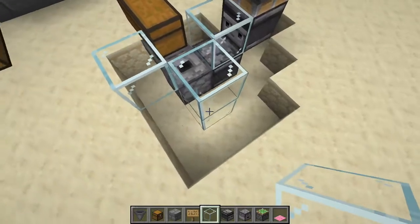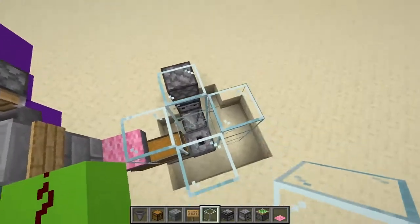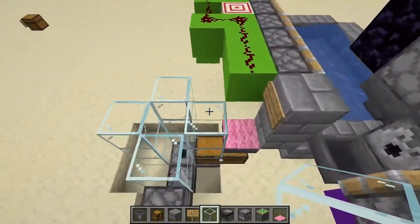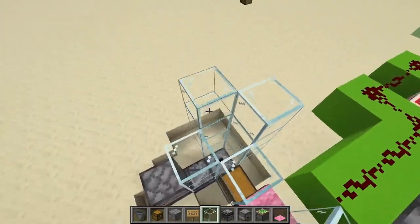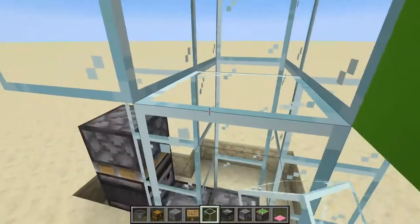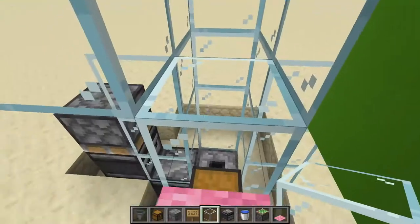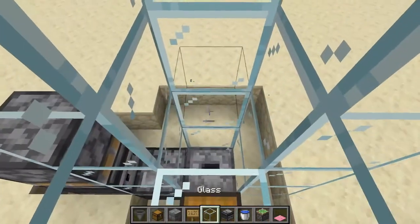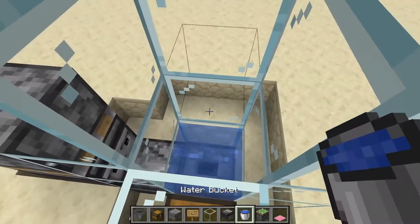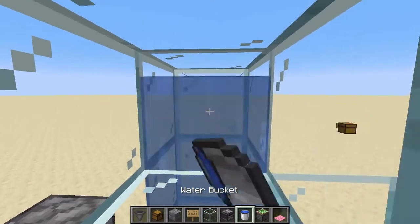Once that's complete, build up a tube of blocks — whichever material you prefer — for your items to be brought back up to head level. I'd recommend glass since it looks really nice, but as long as it's not redstone-powered, you should be fine. Now grab some water and make sure all these are source blocks — very important. Source, source, boom, block, source, and source. Don't put a source block here.